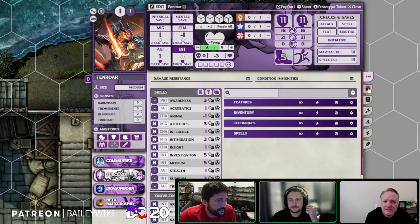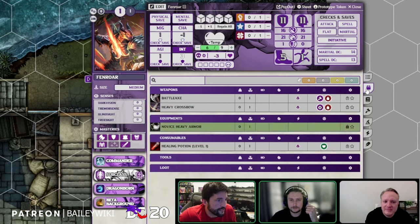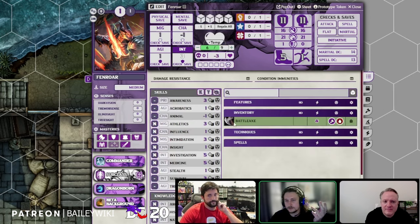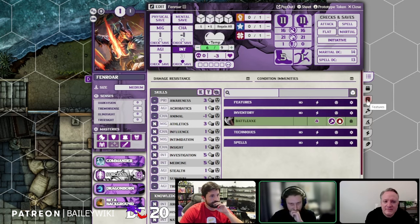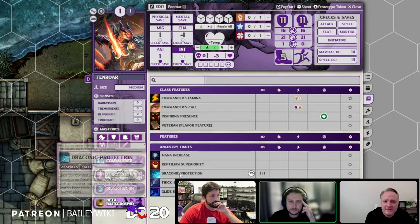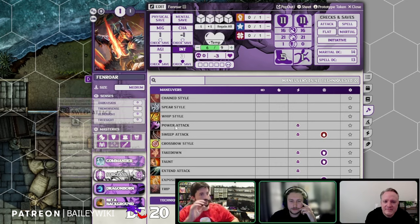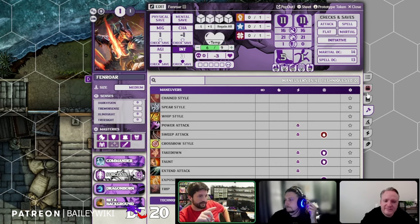We spend all our points and finish. Our character is ready at first level with all items. We can equip the Battleaxe and add it to the favorites list — it will then appear on the first tab. Our Commander techniques are listed right there.